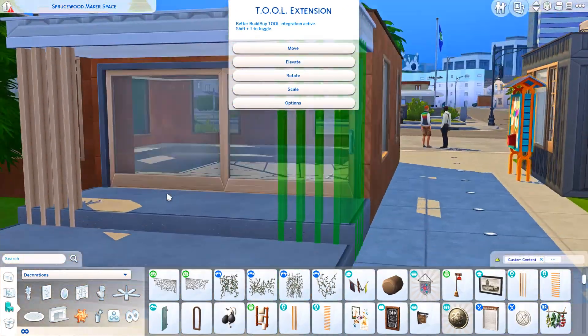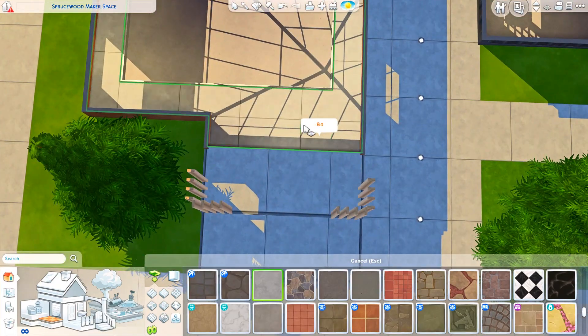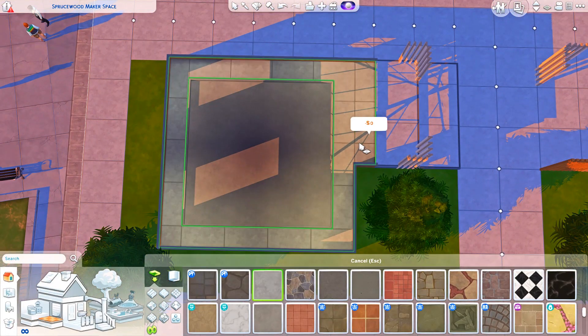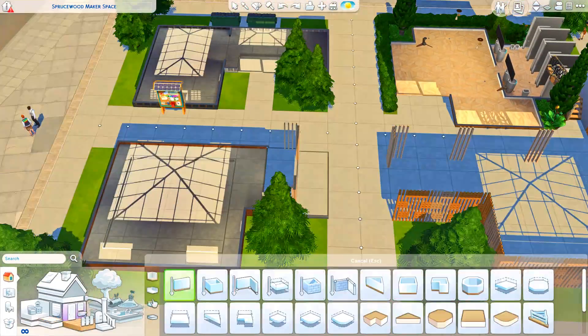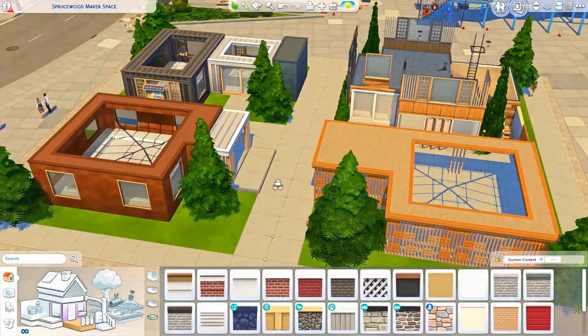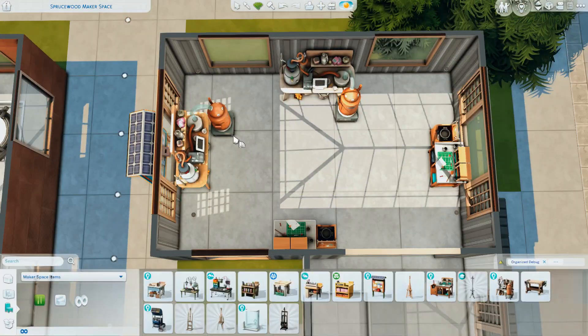I put down two of each station so that if one Sim is using one, there's a free one available. There are also three fabricators. And in that little gray building I also put down the recycle machines as well.